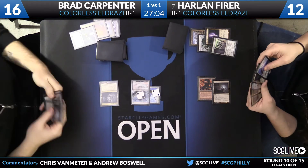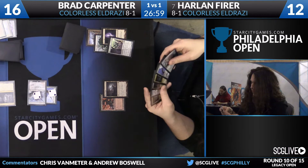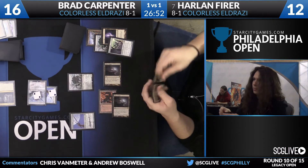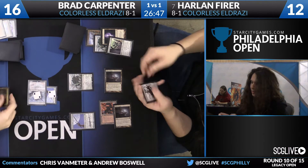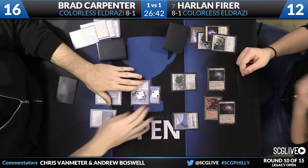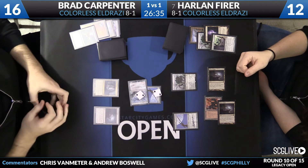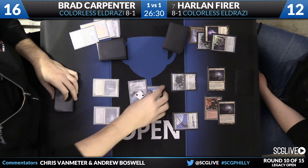Despite Bradley having some mana problems, it seems like this Jitte may still be all he needs to win the game. I love Jitte — it's one of my favorite cards. I remember trying to play it in Team Delver despite having Nimble Mongoose; I just thought it was so sweet, but that wasn't the best deck for it. Harlan just has an Eldrazi Mimic and his own Umezawa's Jitte to deploy, plus two Eldrazi Temples — so he can start cranking out Reality Smashers if he draws any. But Brad has the active Jitte.